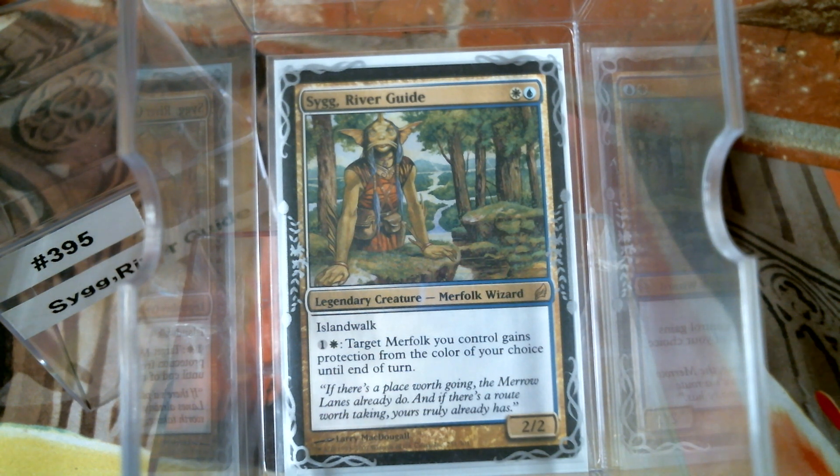Hello everybody, welcome back to Cure for the Common Game. Today in deck number 395 we're going to talk about Sygg, River Guide. You'll have to excuse me, my voice sounds a little different — been got that crud that's been going around, y'all know how it is. So Sygg is two mana, a 2/2 with islandwalk, not bad, and for two mana you can give one of your merfolk protection of the color of your choice, which is a pretty good ability for a commander.